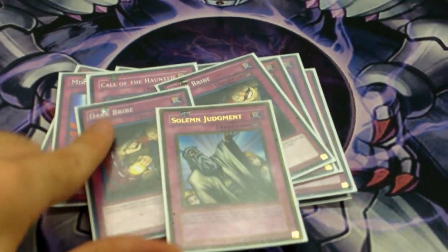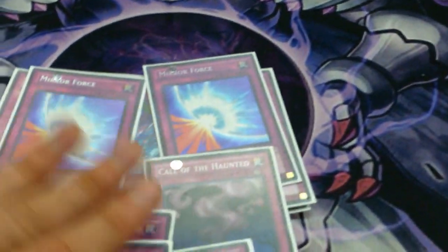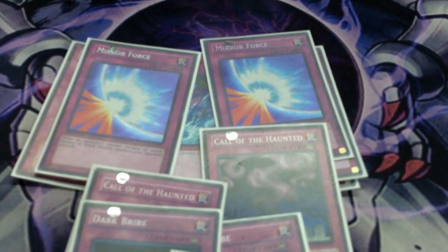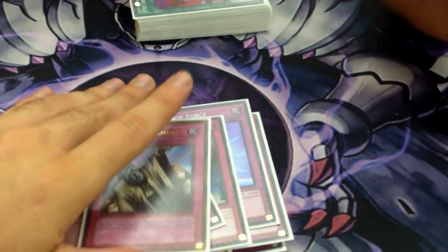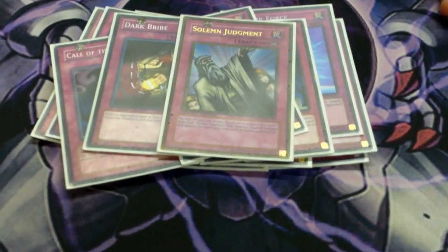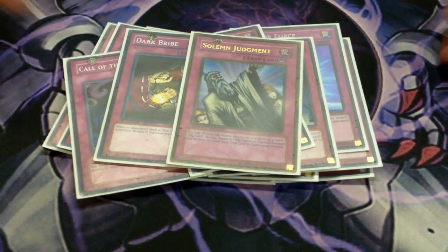2 Dark Bribe because it's really good in the Judgment format — I don't play Warning, I play Dark Bribe over Warning. Now the question for the Mirror Force is, if the ban list is confirmed, will you be putting this up to 3? I might, because Constellars is going to be a deck — they'll play the Omega, and sometimes they'll attack without using the effect of Omega, and you can just double Mirror Force and wipe the field.